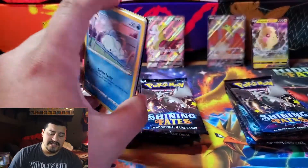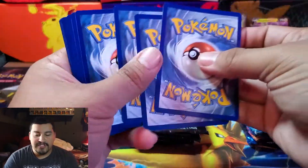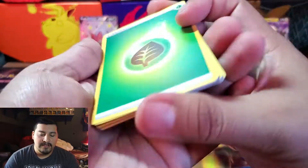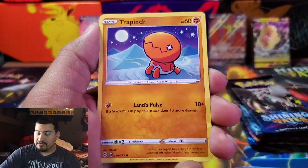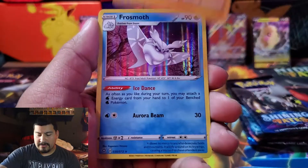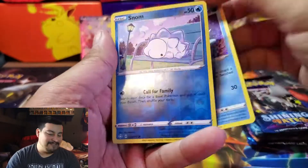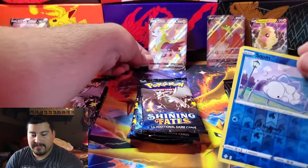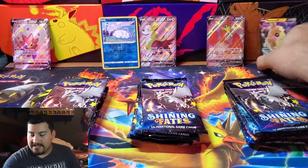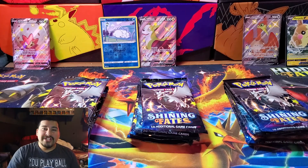We'll go ahead and bring out the Boltund packs. See if we can pull something big here. I think last time we did the three tins, it was the Eldegoss that came out in front, breaking away with hits toward the end. We start off with a Grass Energy, Luxio, Gym Trainer, Team Yell, Morpeko — we have a Nickit, Weasel, Shinx. Rare is a Holo Frosmoth, and the reverse is a Morpeko. That is a hit in itself. Let me spread these out on camera and put the showcase cards in the back.